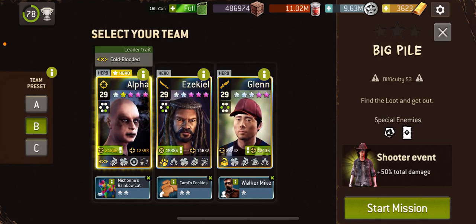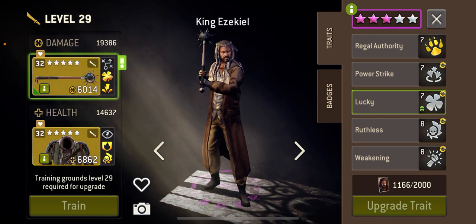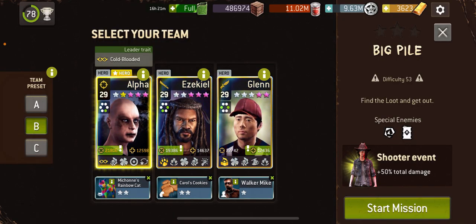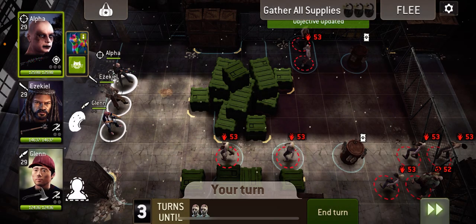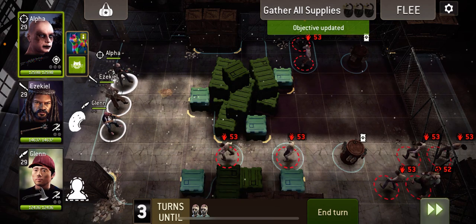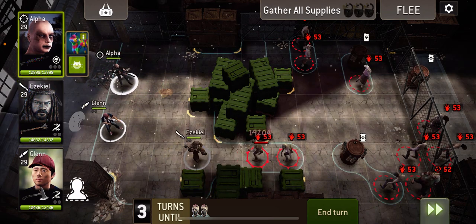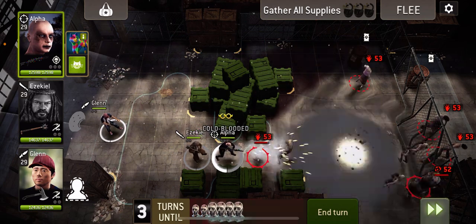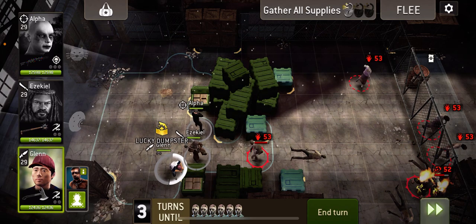Welcome to Big Pile at 53 Alpha with her non-piercing weapon. Well primed, Zeke this time with a morning star, and pizza Glen for opening the boxes. I've got Walker Mike on pizza Glen because you might need it, though probably not. I want to get these boxes open quick. This is probably the worst start you can have, but we're going to push this walker into that one, then use Alpha to shoot through and hit another walker so we can move back out of the way and open a box. Same with Glen — we're going to open this box.